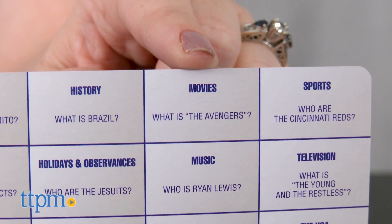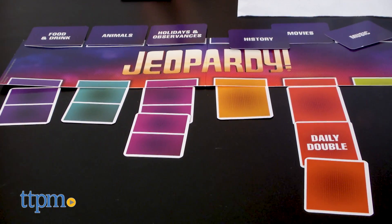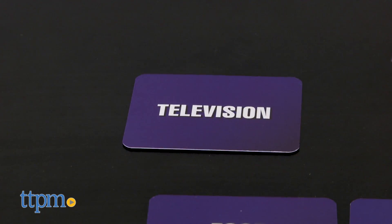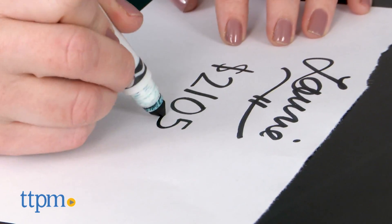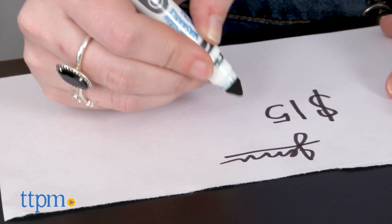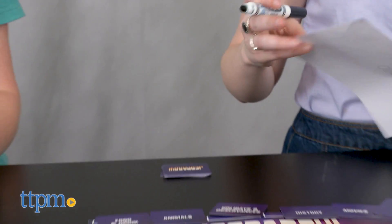Like Jeopardy, the second round is double Jeopardy, so all values are doubled. At the end of each round, players tally up their totals. Then it's time for final Jeopardy. Just like the game show, players must secretly write down their wagers once the category is revealed. Then a clue card for that category is read aloud to the group. Everyone answers the same clue. Players reveal their responses and compare them to the actual answer. The player with the most points in the end wins the game.